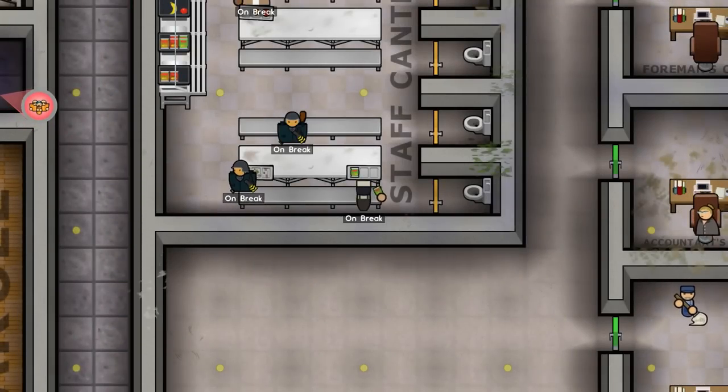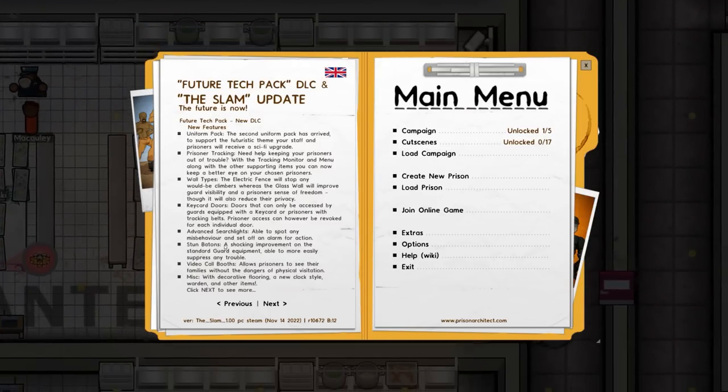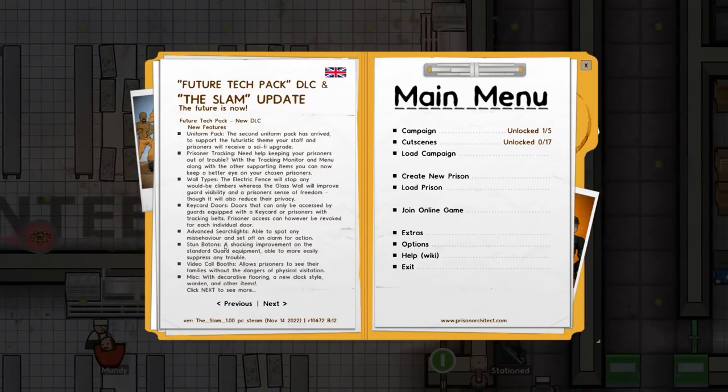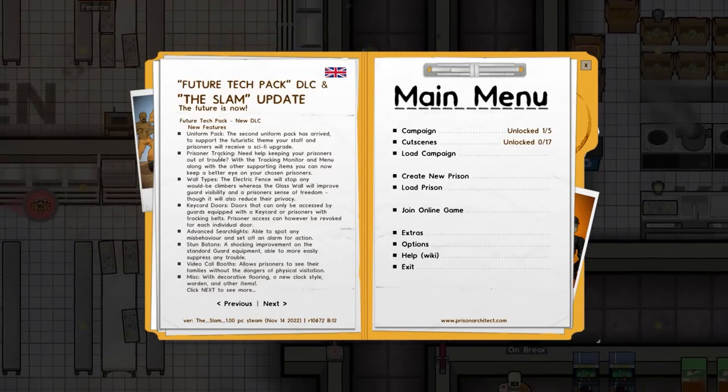It's unfair to say you can make a prison solely with the quick build function — there are some rooms it doesn't cover and things like yards you need to place manually. But where possible we'll use quick build to make a facility that may or may not burn down after a couple of episodes. Normally this would be the planning episode — but that's not going to happen. We're literally just jumping in.